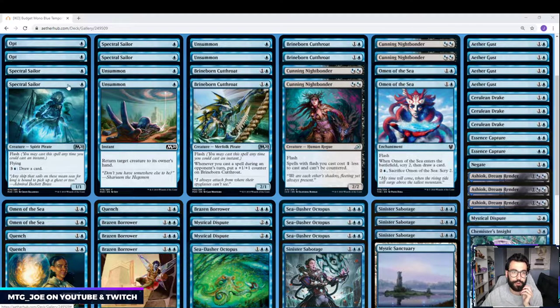We have 4 Spectral Sailors — comes down on turn 1. I'll feature the creatures first and then pull in the support elements. It's a flash creature with flying, and late game we can pump mana into it to draw cards. It scales well early and late game, which is good. Brineborn Cutthroat is really the engine of these mono-blue lists. If you get it down on turn 2, basically every time you play a spell on your opponent's turn it gets a counter on it — it's our Tarmogoyf in these archetypes.